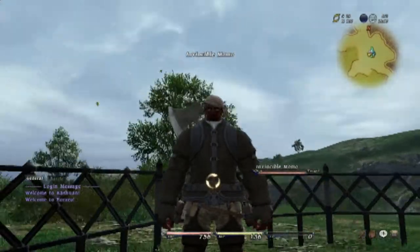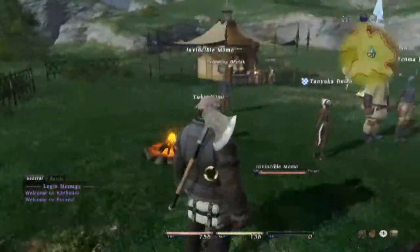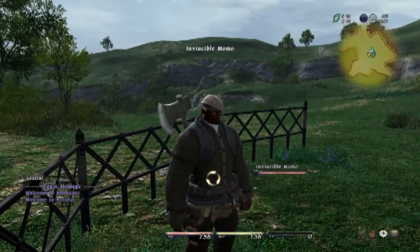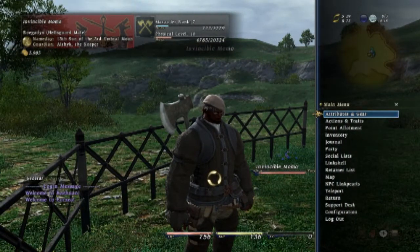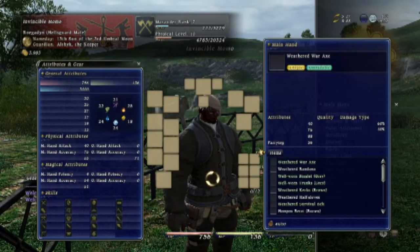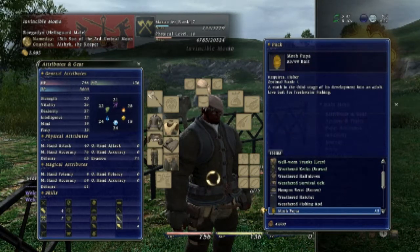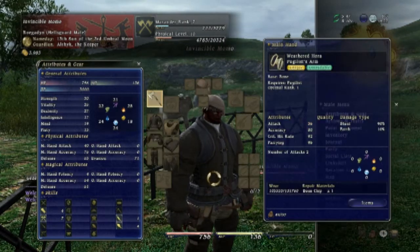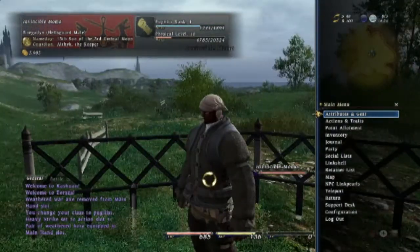Let's meet our new candidate here. This is Invincible Momo. We're going to start by showing off how you change class in this game. It's a lot different than in XI where you would go into your mog house and change your class. Here you just change your equipment. I'm going to pop into the equipment menu and change over from the Marauder class to the Pugilist class by equipping the Pugilist equipment, which is just the Bacnash.